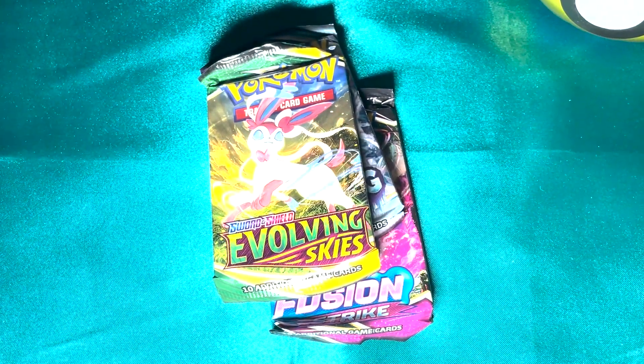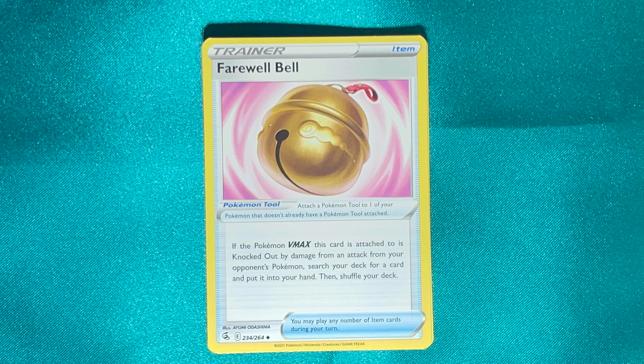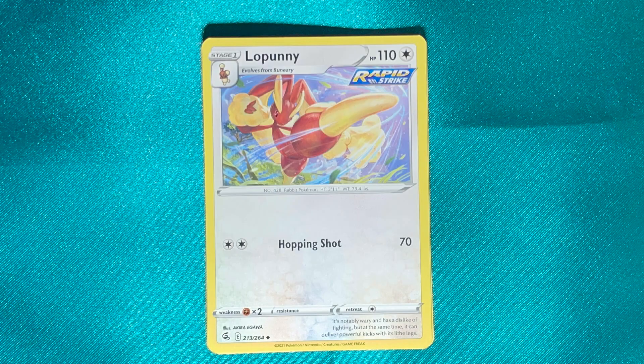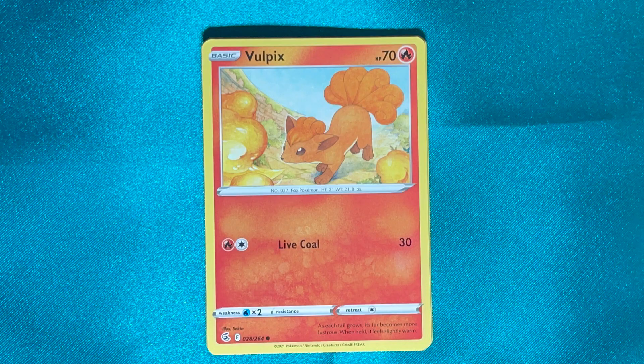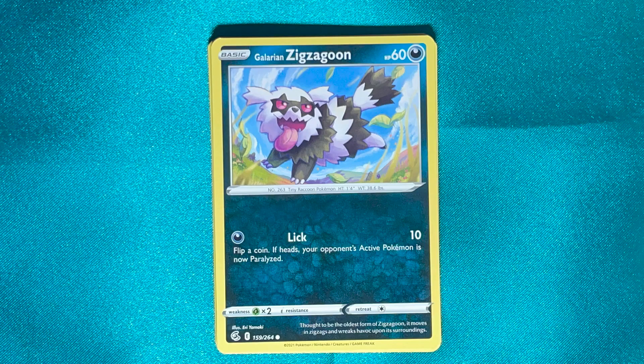Starting with Fusion Strike, we've got Fighting Energy, Nine Tails, Farewell Bell, Lopunny, Volpix, and Chansey.